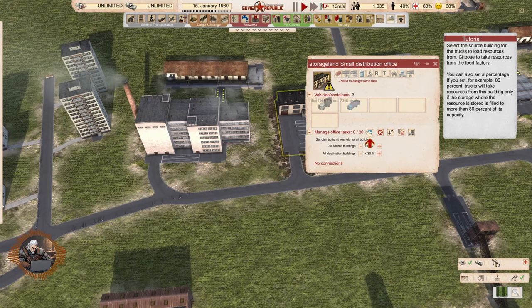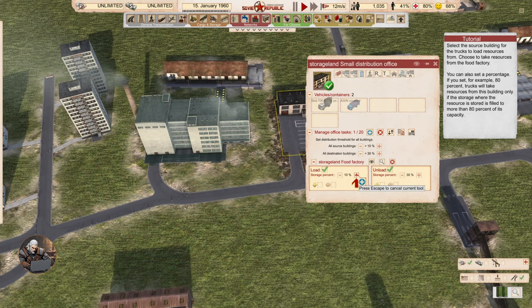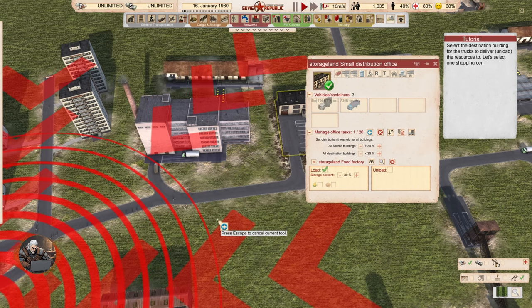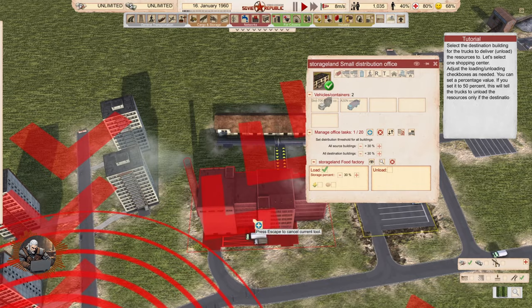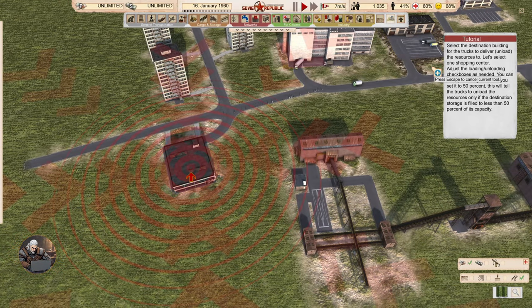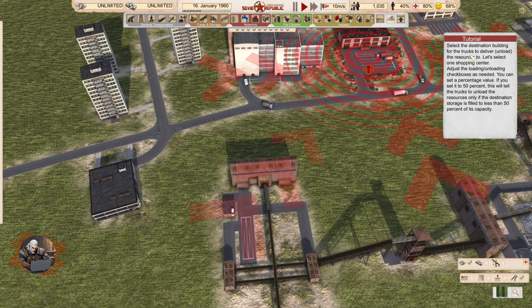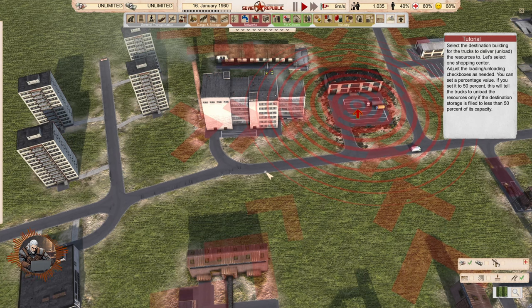Manage office tasks — 0 out of 20, so there is a limit of 20 tasks they can do. So we are going to be choosing this for loading and not for unloading. Food is going to come from the food factory or the warehouse, because it's connected. The destination building is going to be the shopping center because we're selling food there. Select the destination building for the trucks to deliver resources to. Adjust the loading and unloading checkboxes as needed. You can set the percentage value — if you set it to 50%, trucks will unload the resource only if the destination storage is filled to less than 50% of its capacity. So load works at this percentage or higher, and unload works at this percentage or lower.